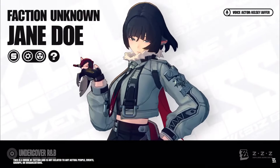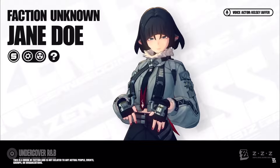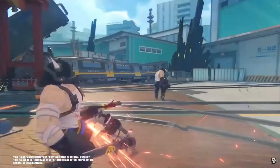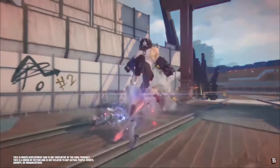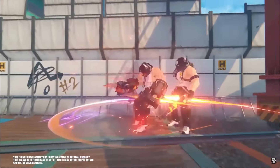With a design that resembles a mouse, Jane Doe is an upcoming S-Rank Agent, Physical Anomaly character. Her normal attack consists of six forward strikes that deal physical damage. When she enters the frenzy state, Jane will jump and launch a rapid series of forward strikes, followed by a finishing blow that also deals physical damage.